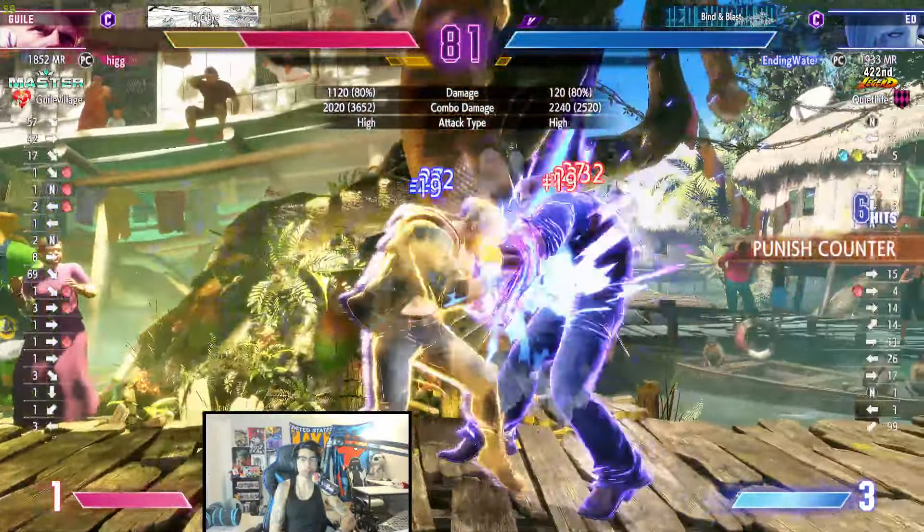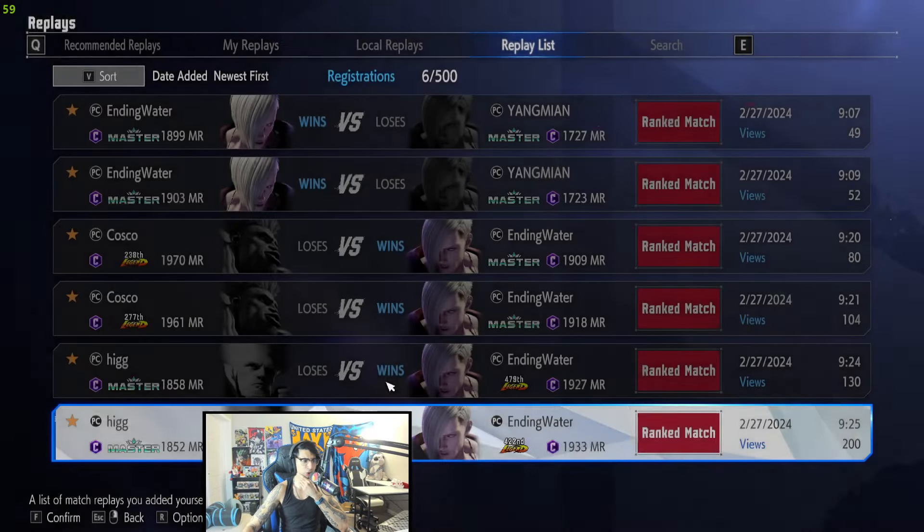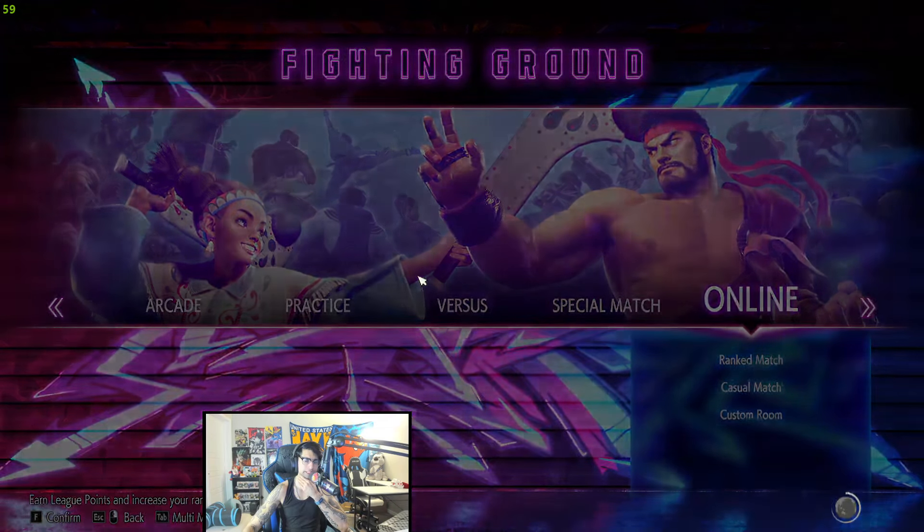Using that rush. Backs up with the shimmy, gets another throw. At least we saw some level 2 combos. He's not using kick at all. I wonder what his thought process is — why doesn't he use the flickers? I feel like standing medium kick is a very good normal, but standing heavy punch is also a very good normal.